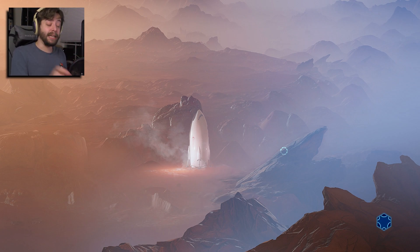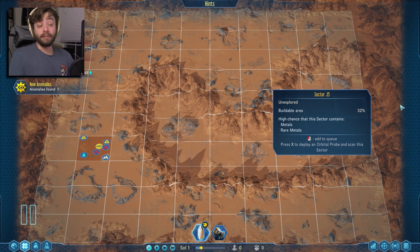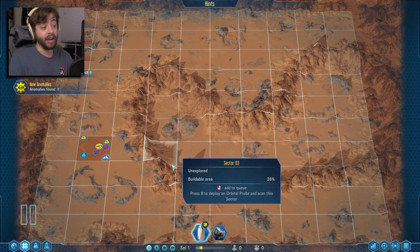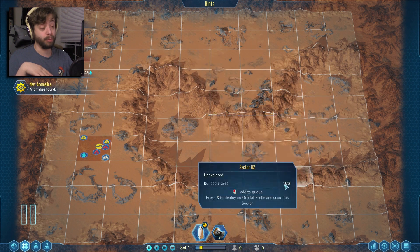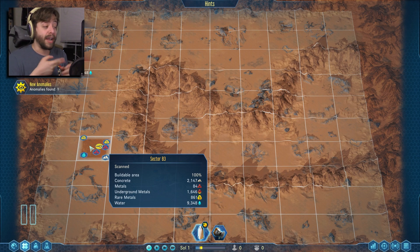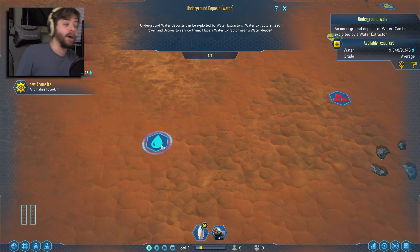Now we start getting into the game itself. This is where we've landed. Every time you pick a place, one section on the grid is randomly chosen and revealed for you — showing what's in that area. This one right here is decent: 100% buildable area, just over 2,000 concrete, 84 metals plus a lot of underground metals, some rare metals, and almost 10,000 units of average-grade water. We also have very high-grade concrete, which I like a lot.